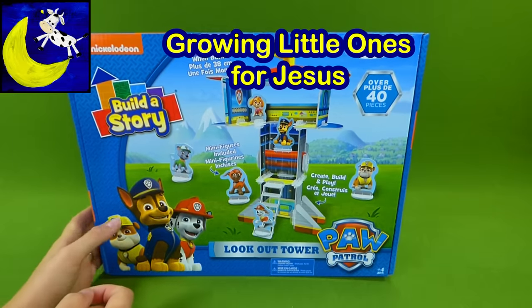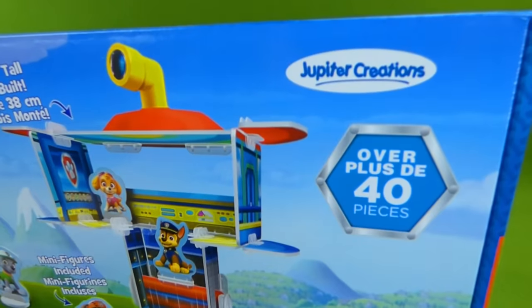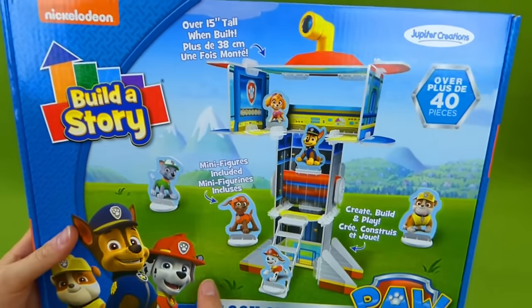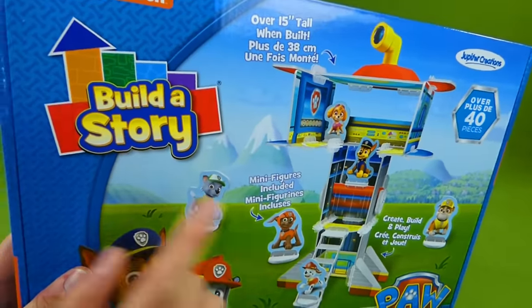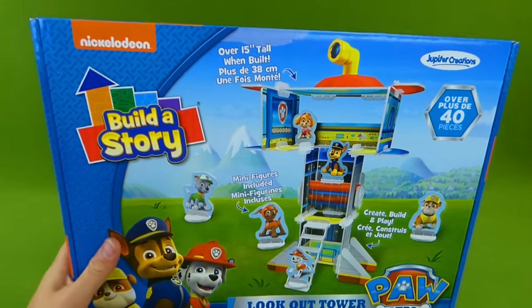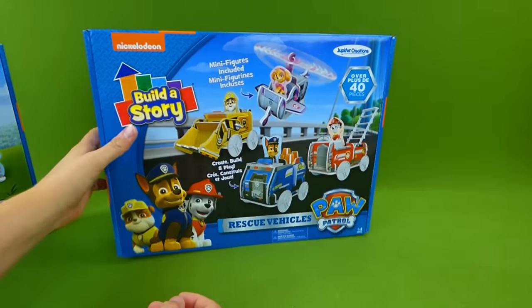Hey everybody, we've got some brand new Paw Patrol toys from Jupiter Creations. You get to create your own Lookout Tower, and they're called Build A Story. I was so excited when they offered to send us the Lookout Tower and the Rescue Vehicles.